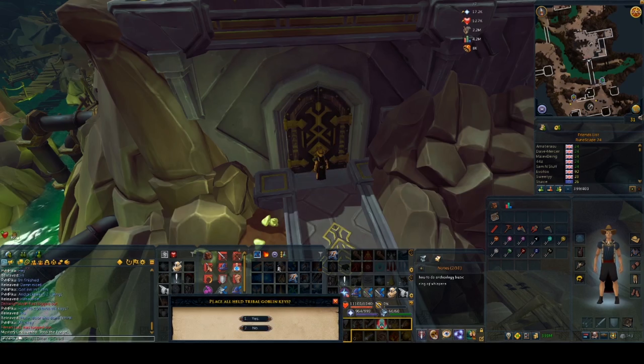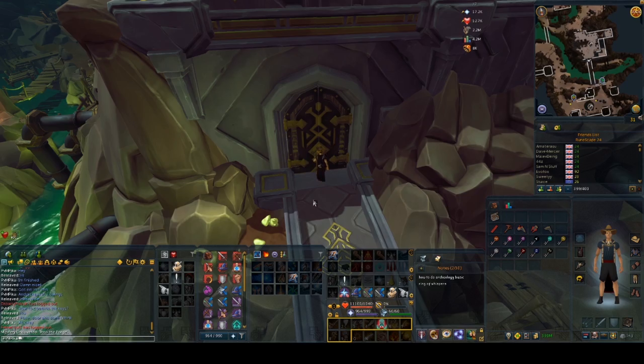After you have collected all the keys, you have to open the door and wait for it to use up all 11 keys. After that, just enter the room.